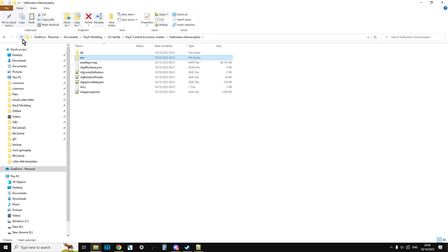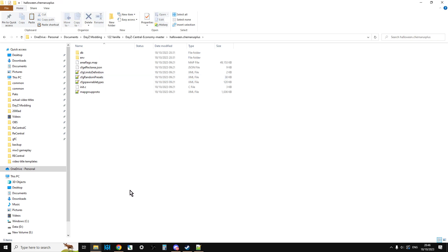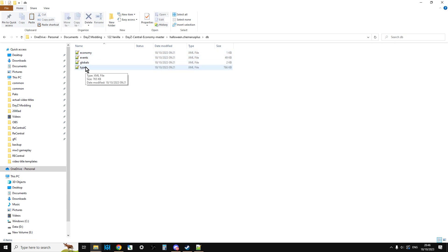Back up the files you've got in your server and then upload these on top of them. What you'll probably be saying is: what happens if you've got modified files? For example, a modified types.xml with boosted loot, or a modified cfgspawnabletypes.xml that makes loot spawn in pristine. That's where it gets a little bit complicated. Using something like Notepad++ and the Compare plug-in, you'd compare the vanilla 1.22 files with the Halloween ones, see what the changes are, and then just make those changes on your particular modified XML files. Then upload those, restart your server, and they will start firing in.